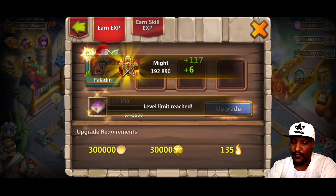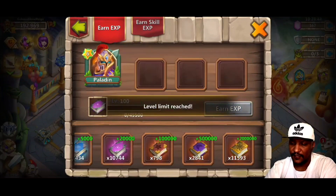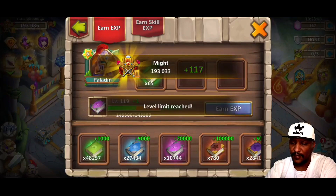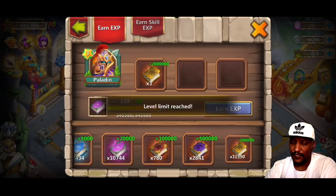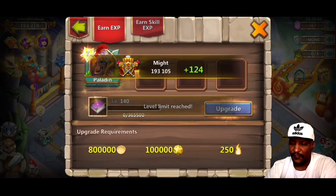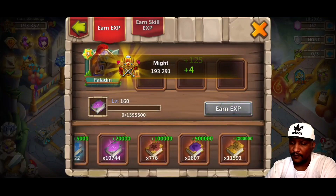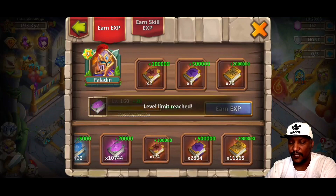Give him a couple of these. We have to take him all the way up to 10 — double evolved level 10, or 10 star. So let's keep on working on this and keep feeding this guy some books, a couple more books there.